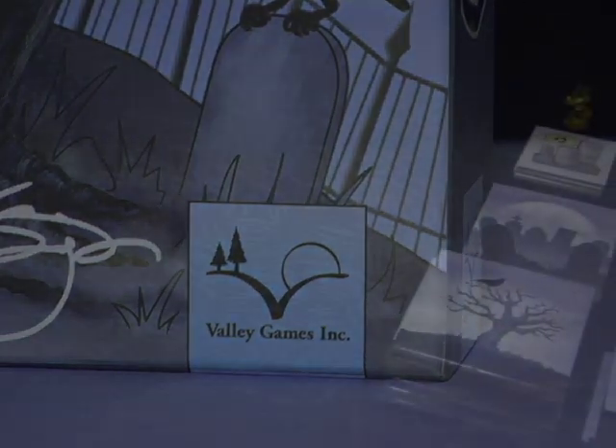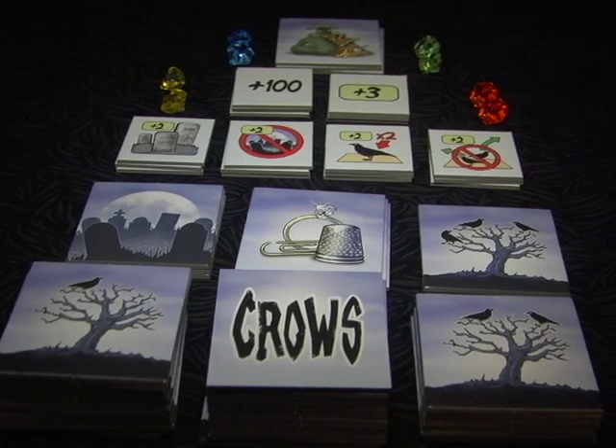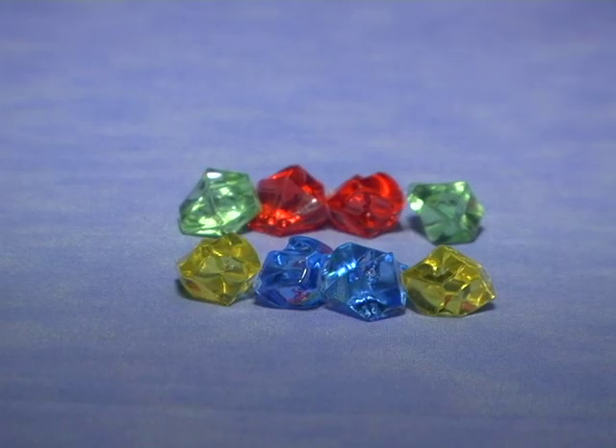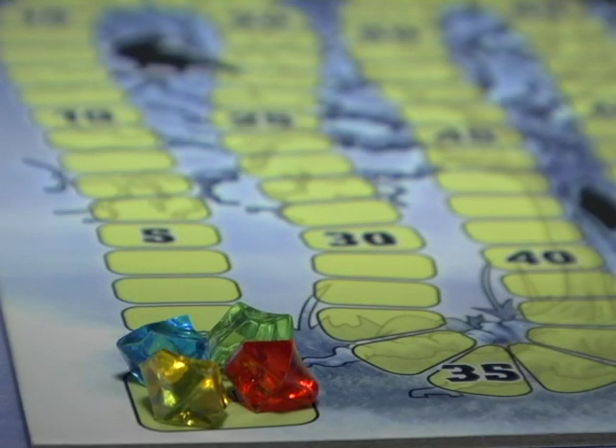Let's look at the components first. There are 53 tiles — you'll use these to build the board. There are also 20 special tokens, which are the smaller tiles. The game also comes with 38 wooden crows in two different shapes; in game terms, the shapes aren't important, they just look nifty. There are also eight shiny objects: you'll use one gem to attract crows during the game, and the other to mark up your points on the scoreboard.